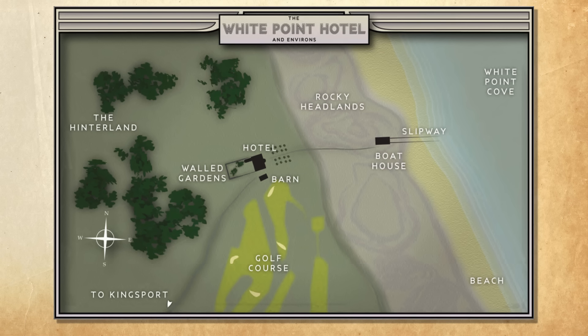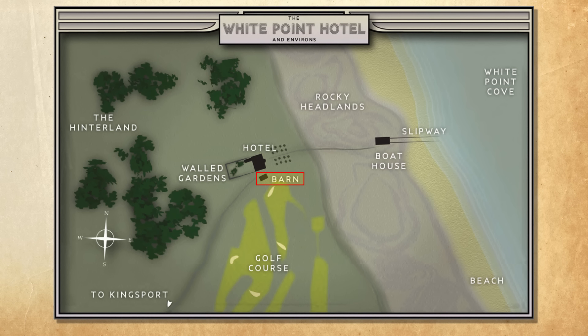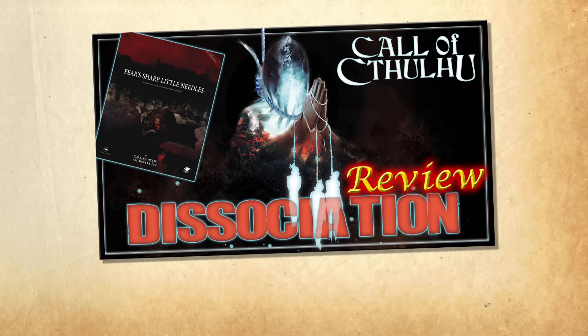Once two of the Mi-Go are killed, the third flees back to the barn where their teleportation gate back to Yuggoth is hidden. When they close this gate, the barn explodes — very dramatic and unfortunate for anyone near the barn at the time. I also added that the bioengineered controllers in all of the meat puppets' heads also exploded simultaneously — not enough to hurt anyone unless in close melee combat, but definitely dramatic as all their heads suddenly detonate and they fall to the ground. It's an idea I stole from the adventure Dissociation, and it's a cool way of saying the Mi-Go have left the building.